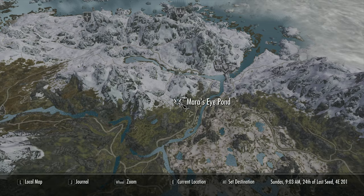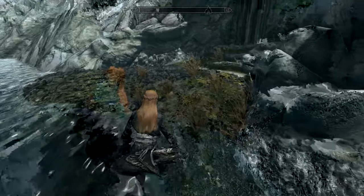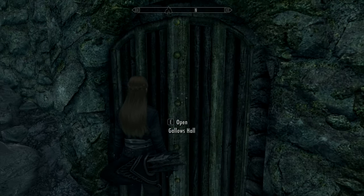Once you're on location, simply enter the hall. There's nothing much outside to worry about, just a few mud crabs. If you go into Morrow's Eye Den, you'll meet a couple of vampires. You can do all of them if you want to.